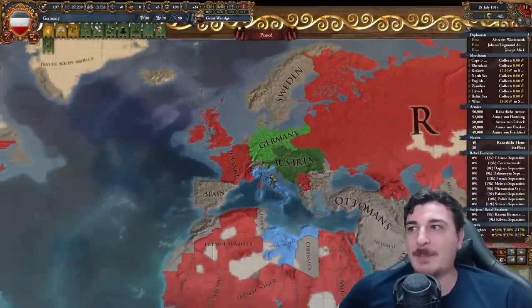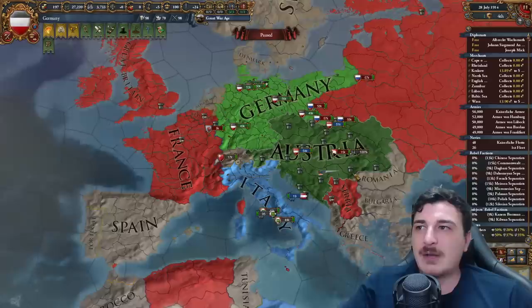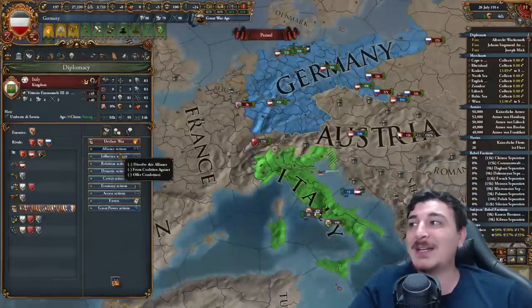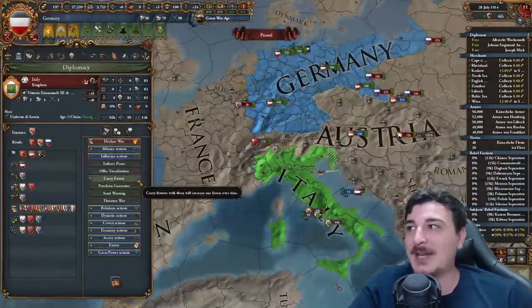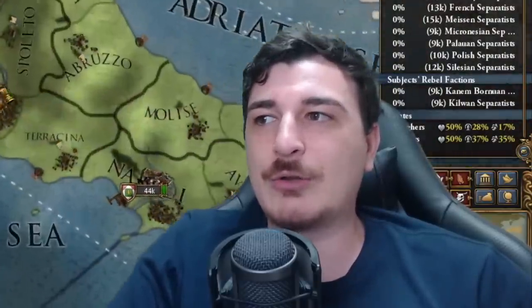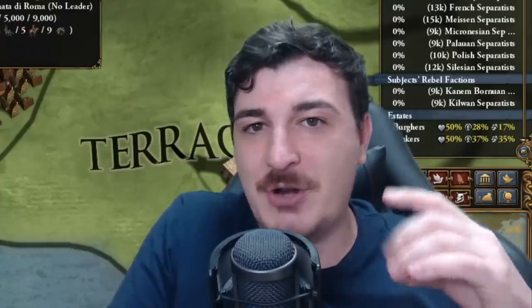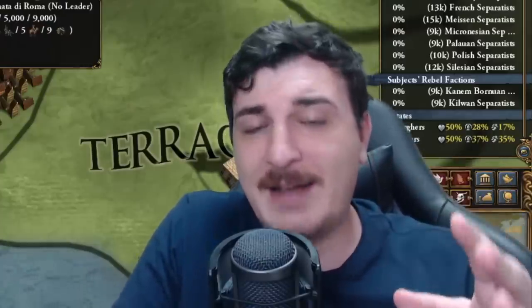Let's see the diplomat mode. Because it's 1914, we don't have Romania against us. Italy is still an ally, but I doubt we'll be able to call them in this war. Historically, the Italians, although they were part of the central powers — namely Austria, Italy, and Germany — they left and joined the other side so they could get the Northern Italian parts from the Austrians.